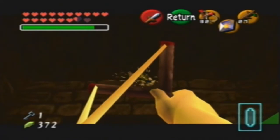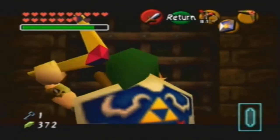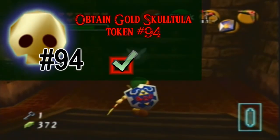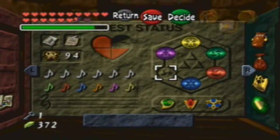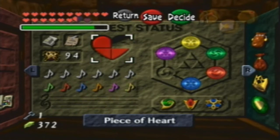Anyway, we can get a final gold skulltula before the timer runs out because we still have about half a minute left. Let's go ahead and collect this gold skulltula — and I wonder what number it is. 94! Look at our status screen — we are just plowing through this game. That's all the time we have for this video. In the next part, we are going to get the first of two dungeon items in this dungeon — that's right, there are two dungeon items in this particular temple. We're going to get the first one in the next part, as well as defeat a miniboss we haven't seen yet. See you then!